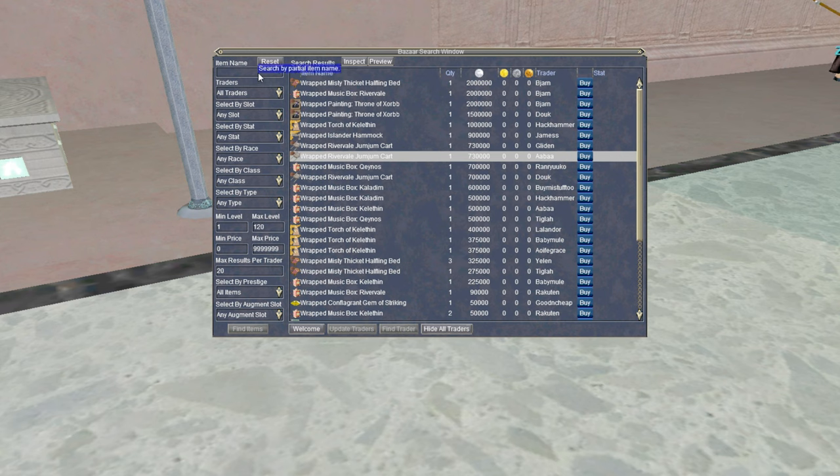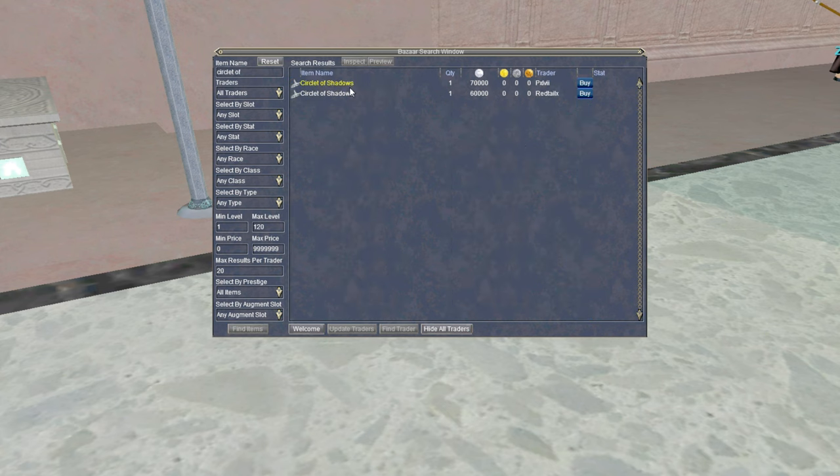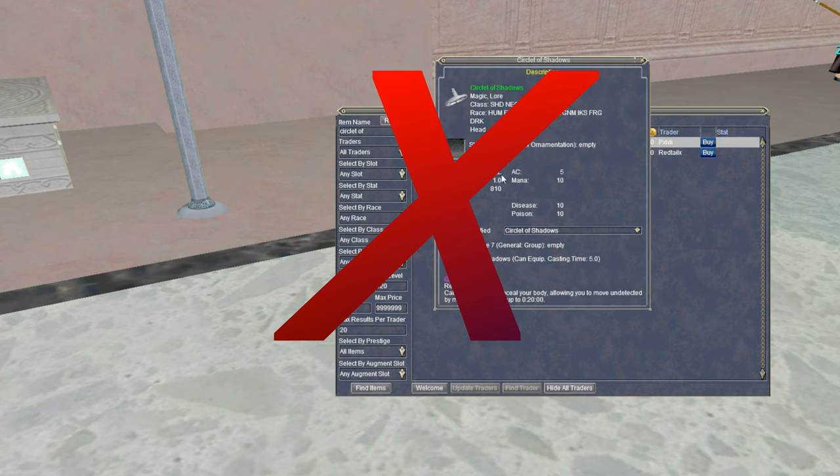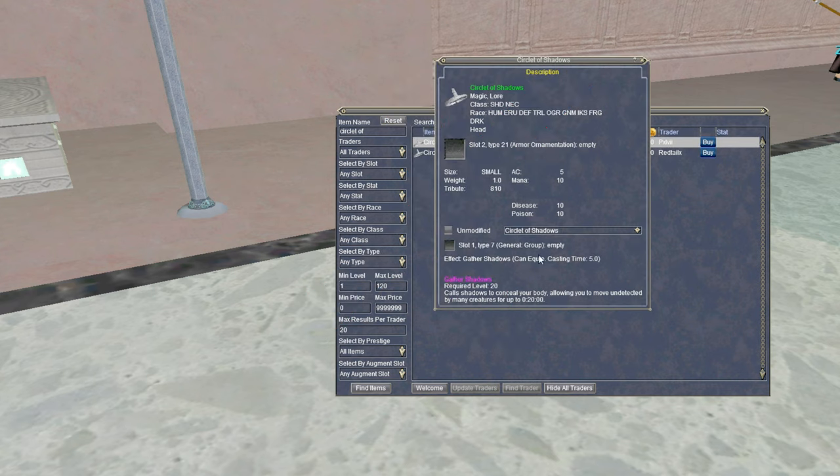What I'm going to do is show you — if you look in the bazaar, the mistake a lot of people make is searching for Circulate of Shadows. That's the nerfed version that still drops, and it's kind of a thorn in your side when you want to discuss this item because people always confuse the two.